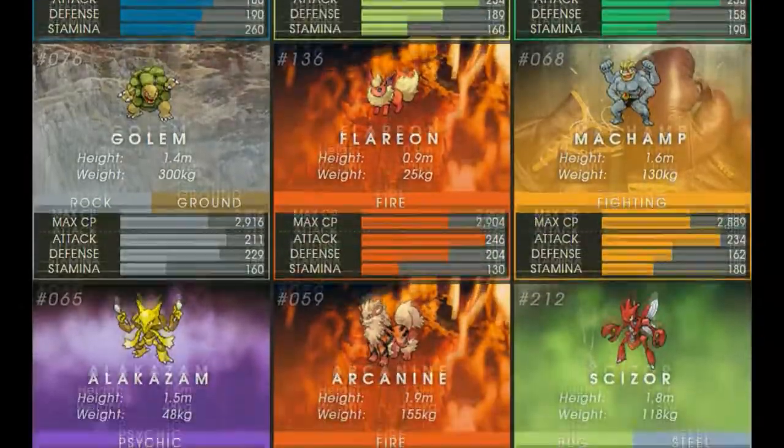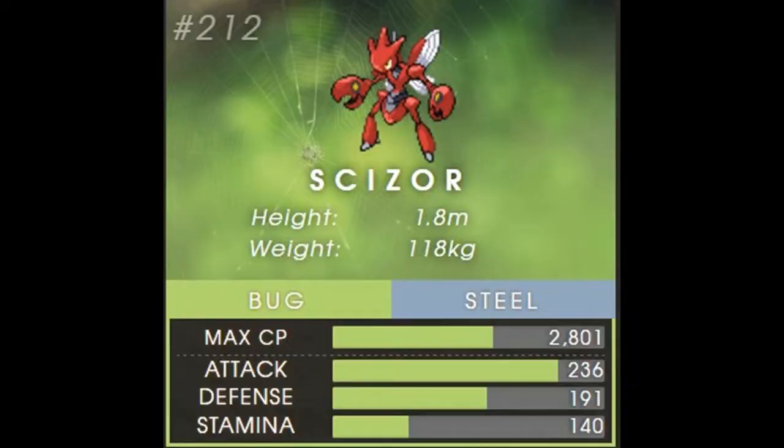Those are the top five, but there are a couple of honorable mentions. Coming in at rank 18 out of the top Pokémon of the first two generations is one I'm really excited about — Scizor. Scizor has a max CP of 2801 and an incredibly high attack power, right up there with Donphan and just below Tyranitar. It's still going to be kind of a glass cannon since the stamina isn't very high, but its defense is much higher. Because of the steel typing, it resists a lot of things. It does have one double weakness: fire. So things like Arcanine and Flareon, which are fairly high CP and high in attack, will be able to take it down pretty easily.